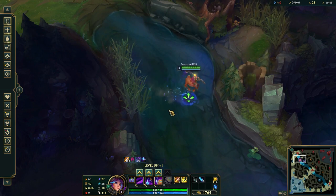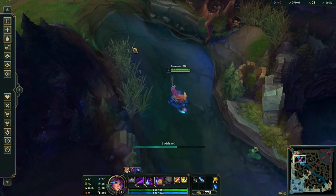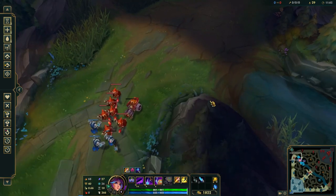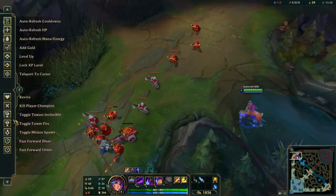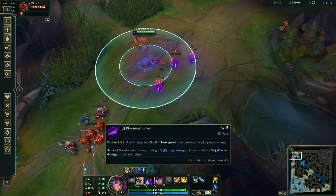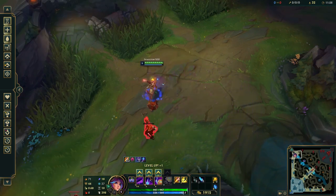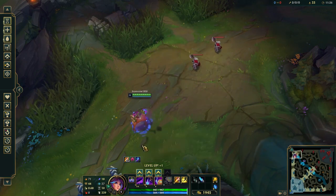The way you want to gank lanes with Lillia — you don't want to start with your E. A lot of people try to start ganks with their Q, but you don't want to do that either. You always want to go in with your slow first. What you want to do is come into the lane, hit them with Q to start building movement speed, then as they're running away use your E to slow them, and then use your W. So the rotation is: Q, E, then W, then back to Q — that keeps your dream dust going.